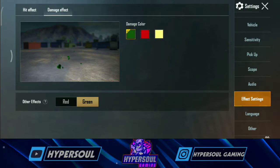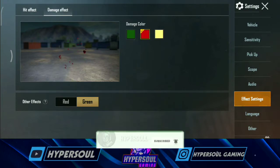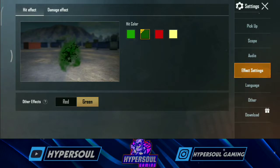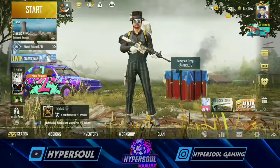Next one will change the damage effect. Next one will change the effect — this is a good feature. The list will change the settings. If you want to change the settings, you can do so from the list.